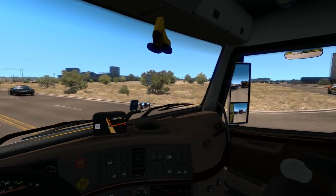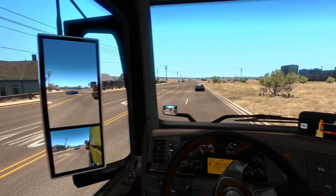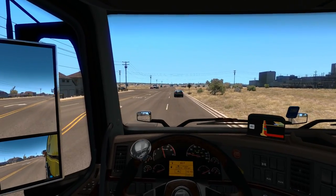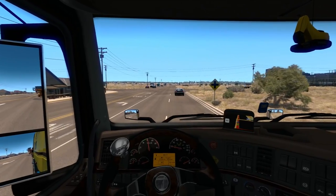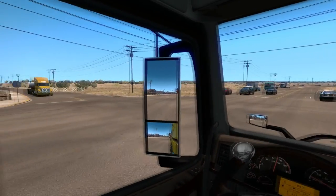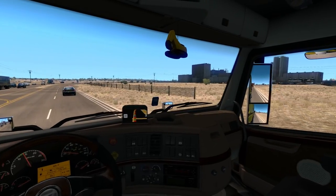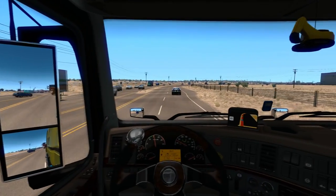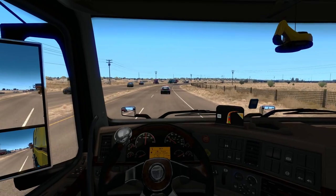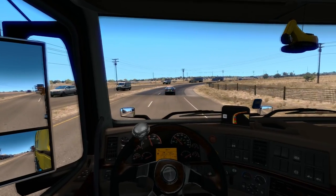We have to make those corners super wide — this is why the police are blocking everybody off for us. You can't specify the route yourself. There are only about 11 routes total on the map. They're packed with random events — cars trying to get in the middle of things, and the police have to force people over. You'll see all kinds of that along the way.